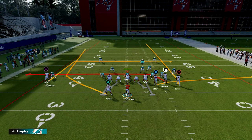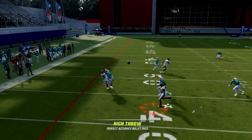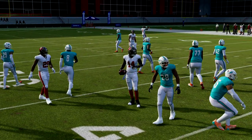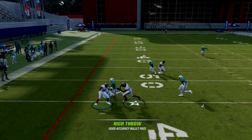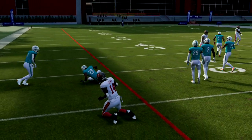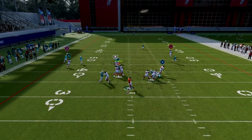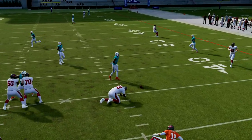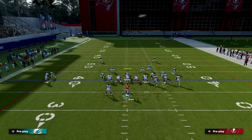Now let's go over the play with the running back wheel. This running back route is actually super underrated. You can throw wheel routes against the shade or the man coverage meta. You also have your drag and your in route working together in the middle of the field.